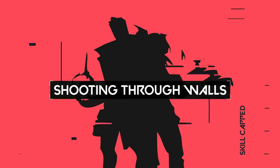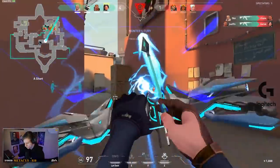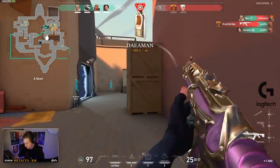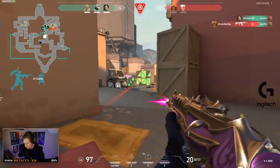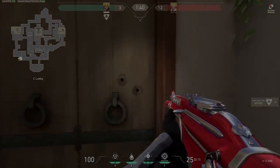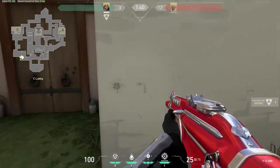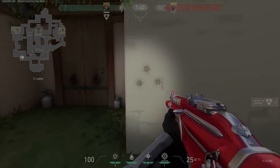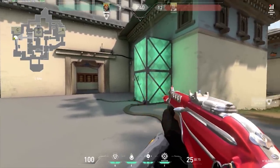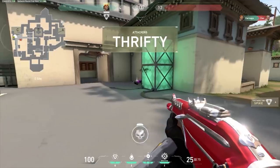Heading into our final tip: shooting through walls. Wallbanging opponents is a huge part of getting kills in Valorant, but knowing what walls you can shoot through can be difficult. Luckily, the developers have introduced a mechanic to help — to tell if your bullets are going through an object, look out for bullet holes being left on the surface. Compare this to when a bullet isn't penetrating: you'll see sparks fly out and instead of a bullet hole, there will be a lighter impact marker. Test this out for yourself — you'll be surprised to find some positions you thought were difficult are actually really easy once you incorporate wallbanging.